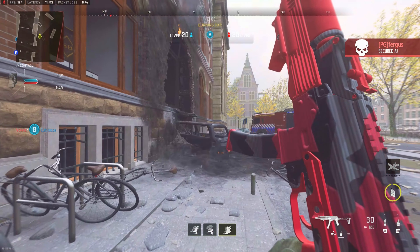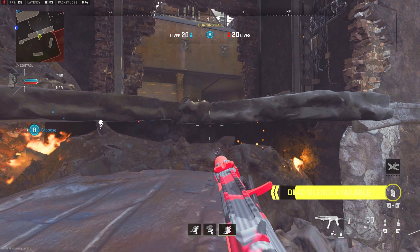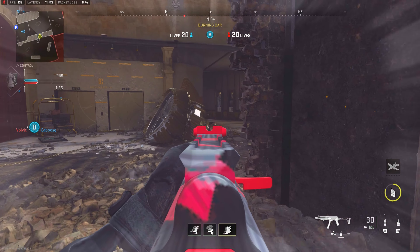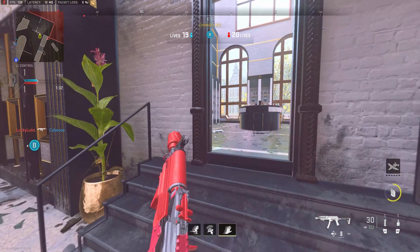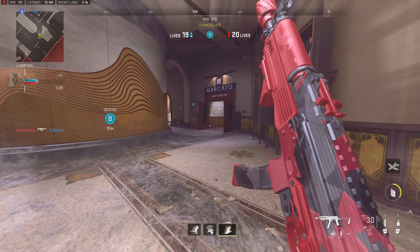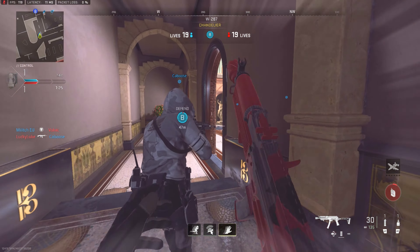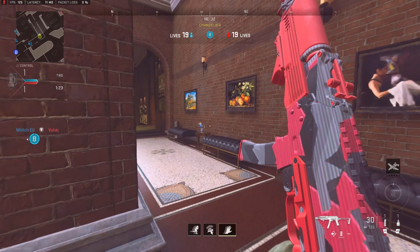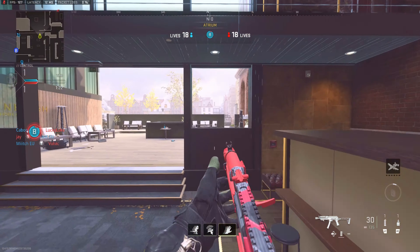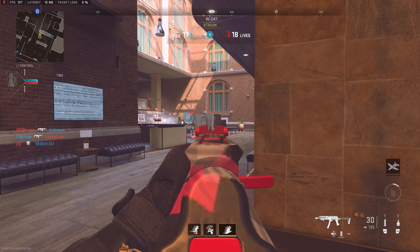They're going to get the A point, and on this map the A point is one of those points where they'll get it most of the time. It's not about the A point — it's about the transition, can you stop the transition? Looking at the mini-map, they're probably pushing right. What I'm going to do is push through the right with Dead Silence and try to catch anybody off guard on the rotation and stop the transition. We can definitely sound-whore while we have Dead Silence.